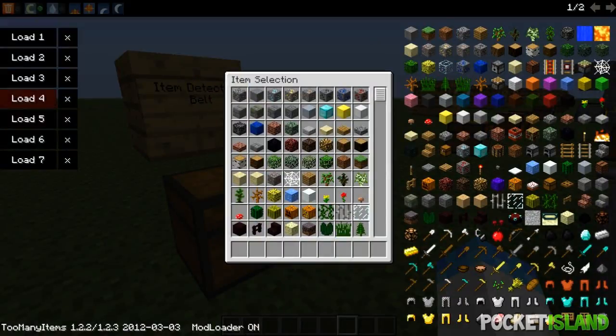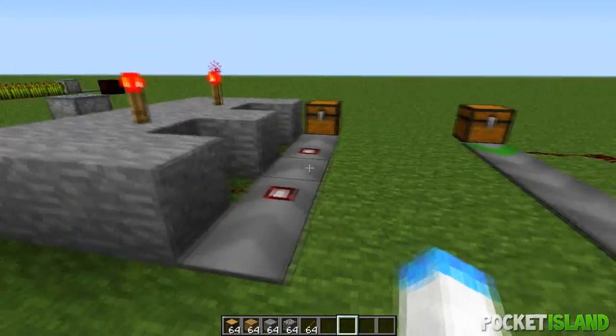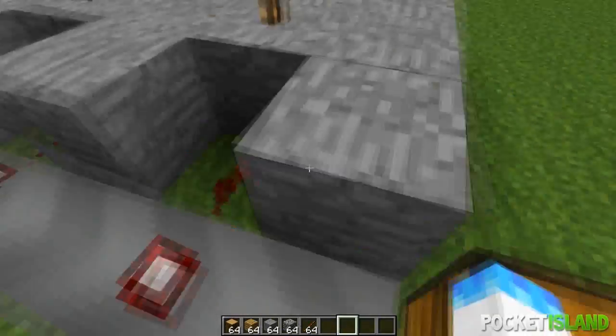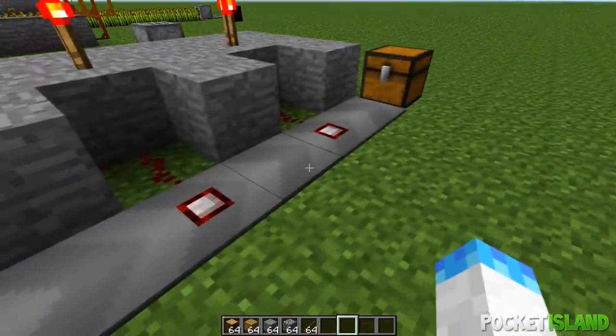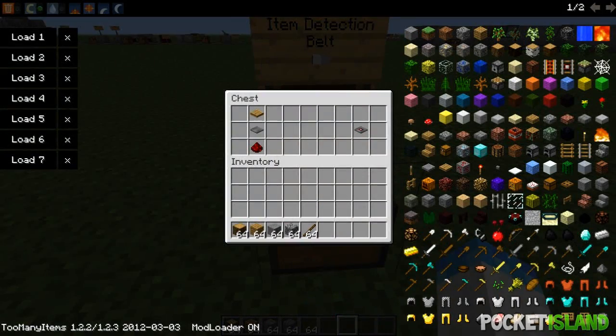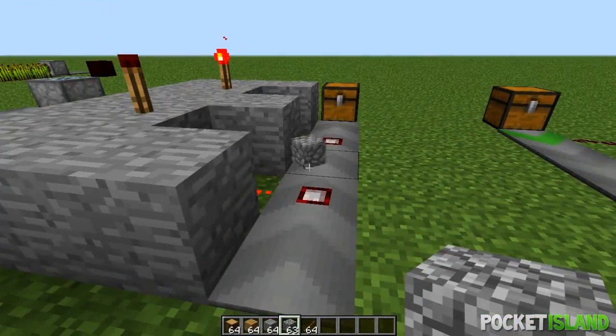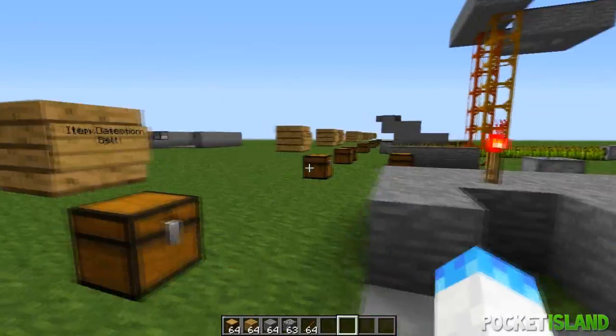Next is the pressure plate. When it's triggered by either a player or an item it will emit a redstone pulse. To craft it, it's just a regular conveyor belt with redstone underneath and a pressure plate on top. If you put items on there it will emit a redstone signal.